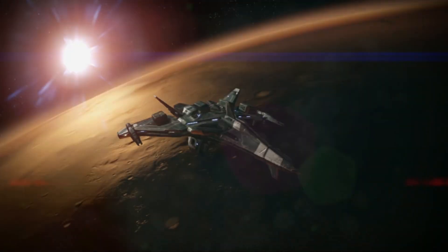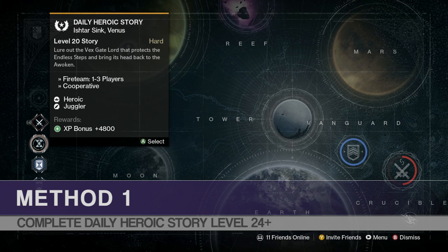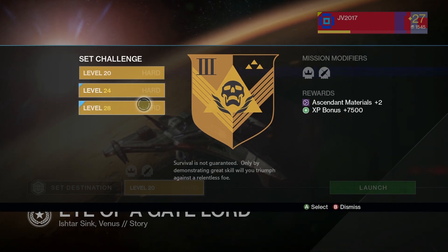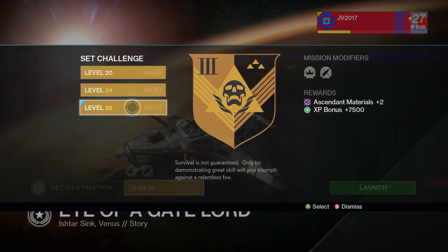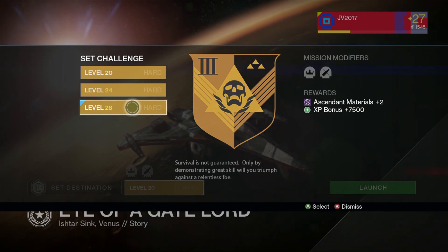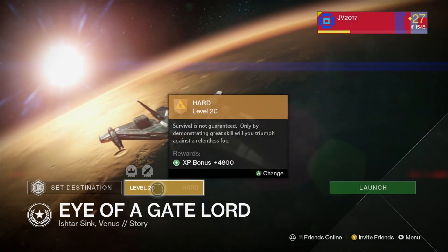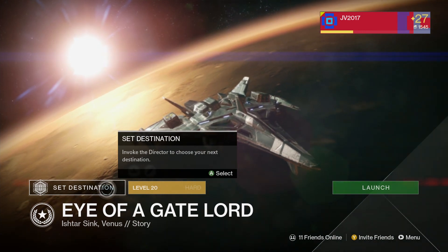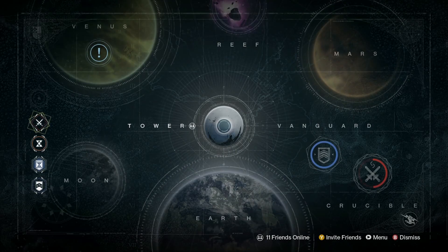The first method is to complete the Daily Heroic Story. To get Ascendant Materials from this, you need to complete it on either level 24 or level 28. If you do it on level 24, you get a guaranteed one Ascendant Material. If you do it on 28, guaranteed two Ascendant Materials. This only works the first time you complete that Daily Heroic Story, but it refreshes every day. You're guaranteed two if you do it on level 28 every single day, which is totally doable at level 26 or 27.